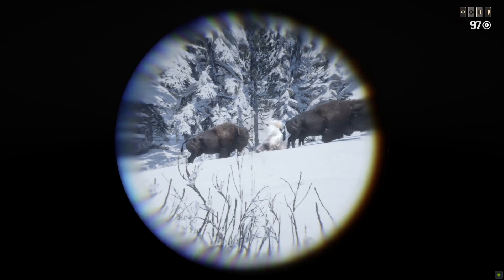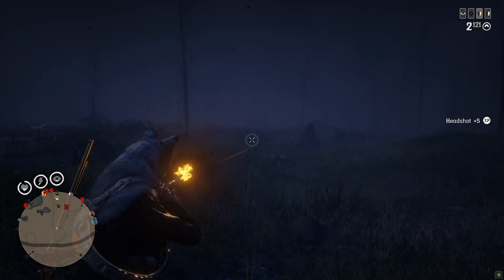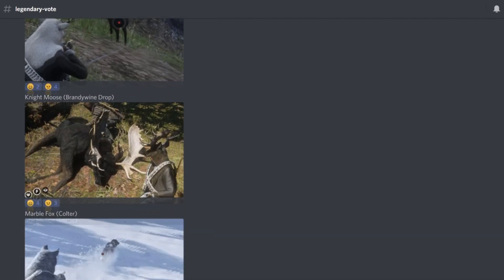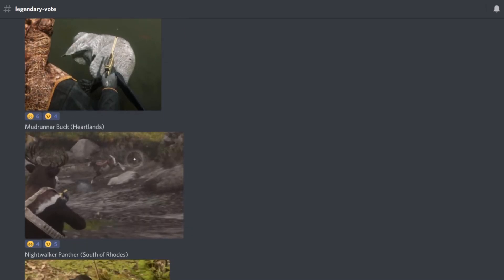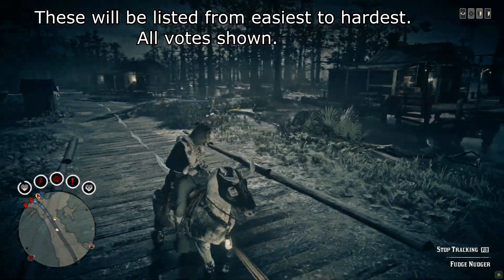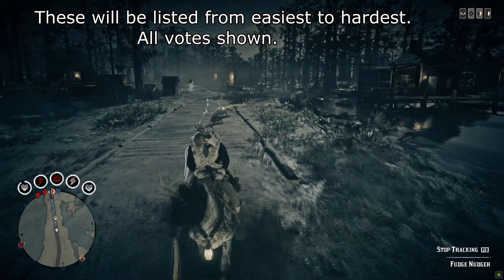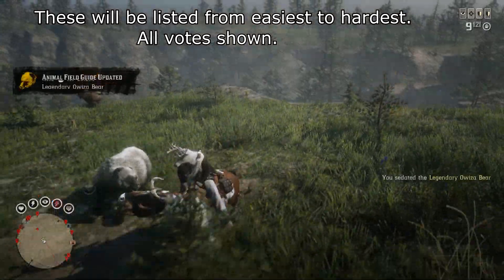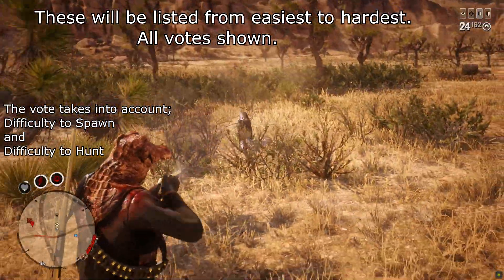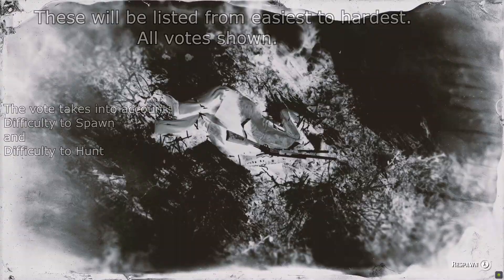In the Discord channel I created a vote and put all the legendary animals in there with pictures, giving everybody a chance to vote three times on the ones they thought were easiest and three times on the ones they thought were hardest. I took the total easy votes and subtracted the hard votes — so the higher the number, the easier the animal, and the lower the number, the harder they are.